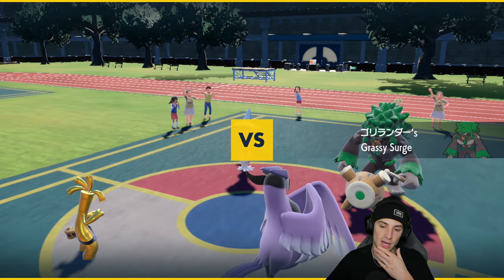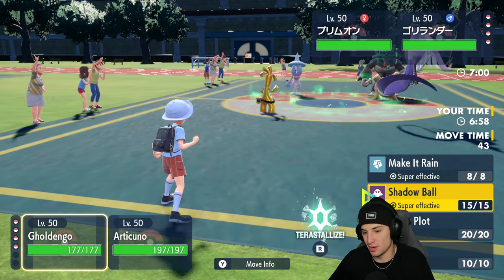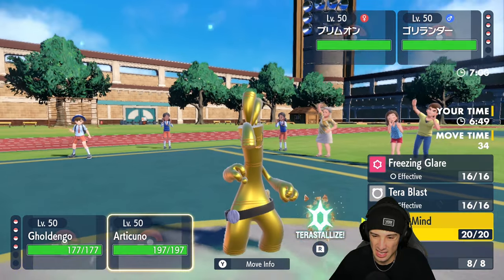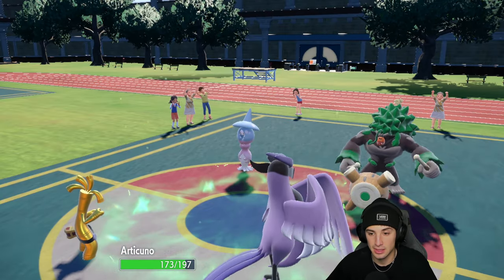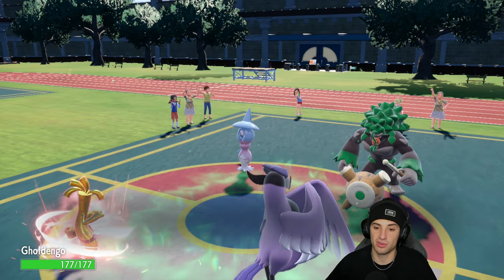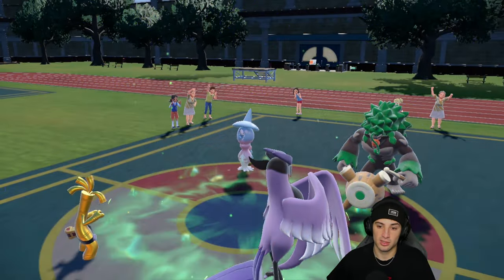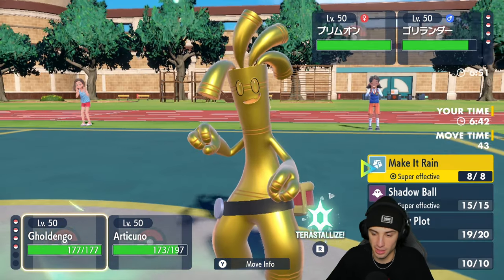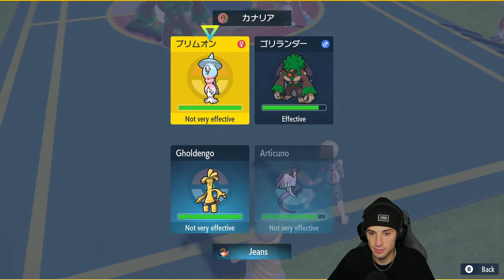The opponent goes into Hatterene and Rillaboom. He's probably going to Fake Out — I could Shadow Ball or Make It Rain, but I'm going to get these boosts set up. Pretty simple: he fakes out Galarian Articuno, takes some Rocky Helmet damage, which is nice, and I Nasty Plot up. He pops Trick Room and we go from there. Trick Room is out. He could U-turn pivot with Rillaboom, but I'm going into Make It Rain no doubt.